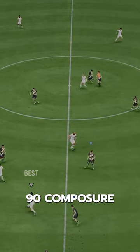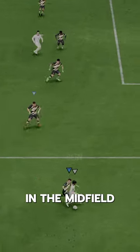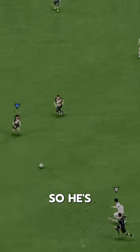5-star weak foot, 90 composure and reactions. Anticipate Plus, Incisive Pass Plus — this guy could easily play in the midfield too. Give him an anchor to boost up that pace to almost max. He's got the Rapid play style too, so he's pretty quick.